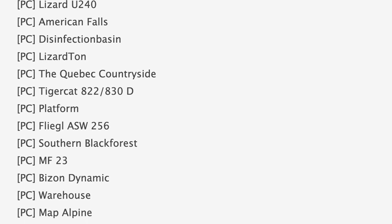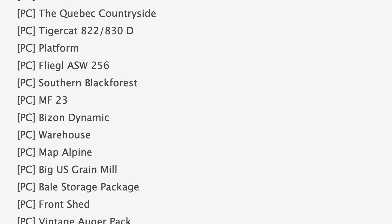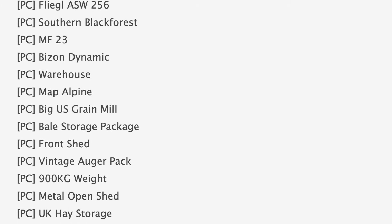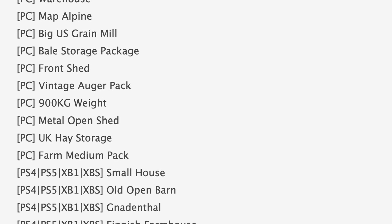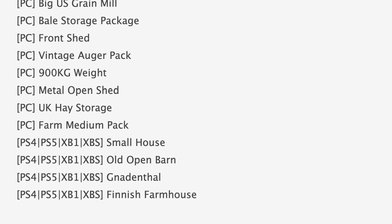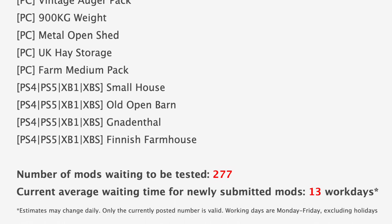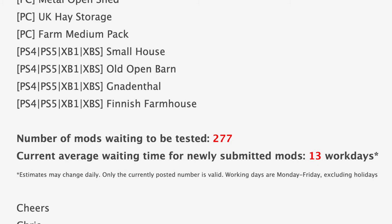Looks like that's going to be Lizard and not Balser. For consoles we also have American Balls and the Tiger Cat 822 and 830D. Rounding out that PC list we have Southern Black Forest, MF23, Big US Grain Mill, Vintage Auger Pack, and the Farm Medium Pack. The only mods on the console list today are Small House, Old Open Barn, Galenthal, and Finished Farmhouse. With all that said, we still have 277 mods sitting waiting to be tested.